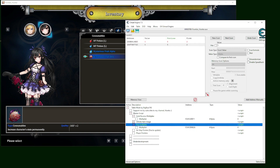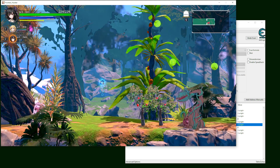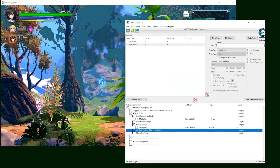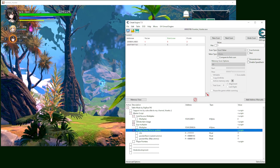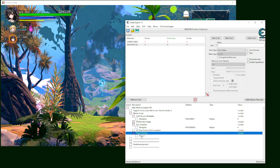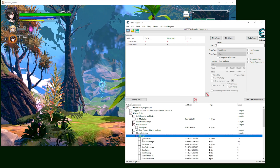We have an experience multiplier, which is straightforward — just more experience. Then we have airship fighter, which applies when you're in the airship and firing at whatever is coming at you. I have a light and ammo fighter option here as well.